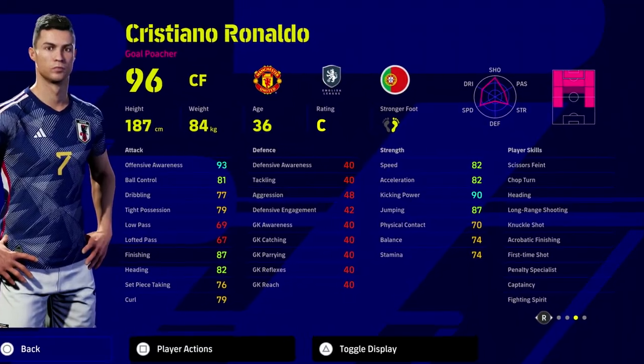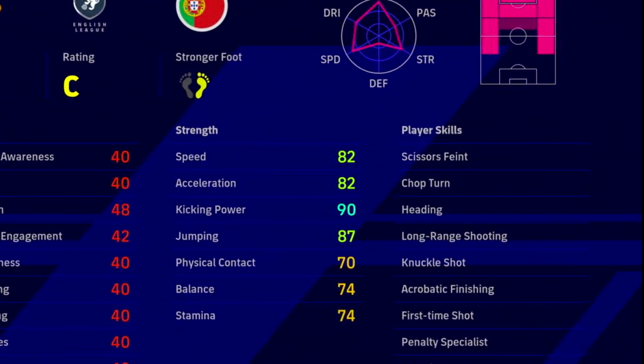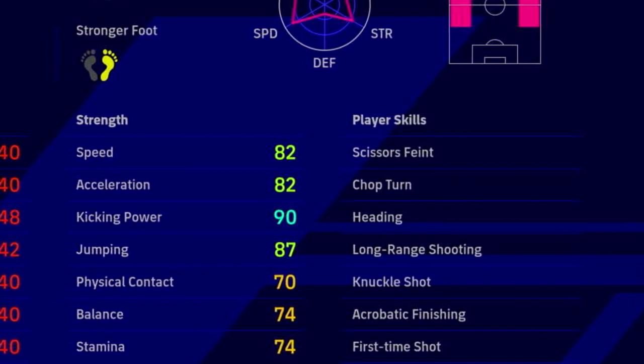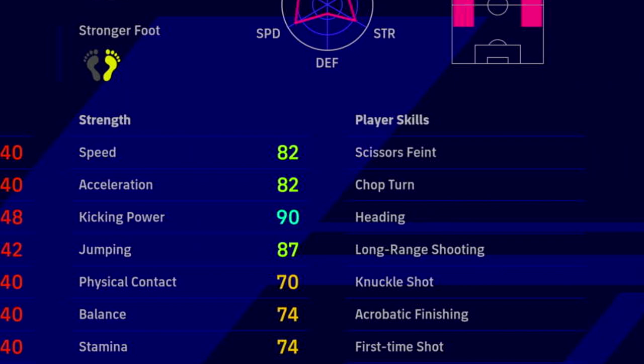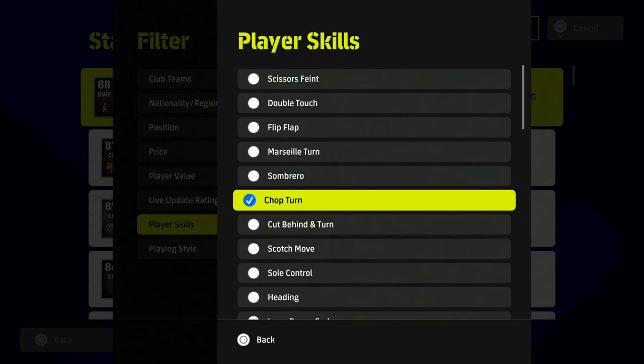If you want to make it even easier, most players can do this, but you can actually search and specify players with this skill. It's similar to double touch — a lot of players can do double touch, but the players that have it as a player skill can do it a lot more effectively, consistently, and easily. Go into your filter system with standard players, go into player skills, select the chop turn, and that will give you a list of players.